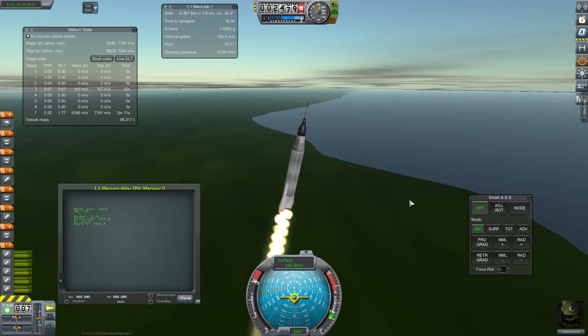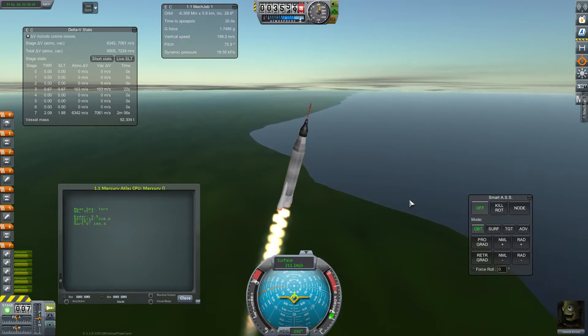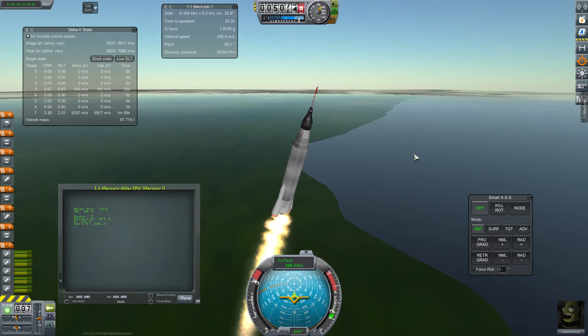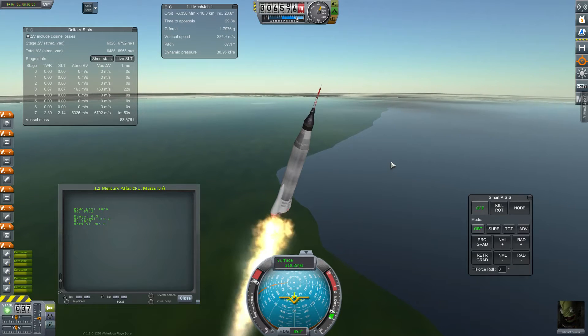After I typed that in and hit enter, that's literally the last time I have to touch anything other than for staging. For most vehicles — except perhaps this one — I could just automate the staging quite readily because all it is is just hitting space, a hot stage. I did have a test version of that working at some point in the past.